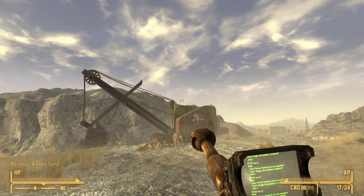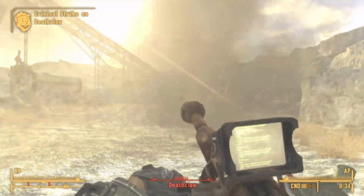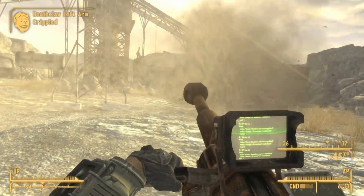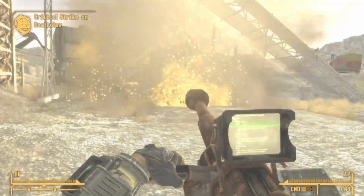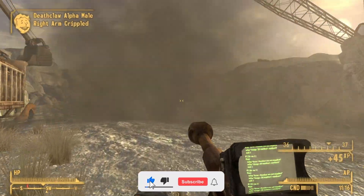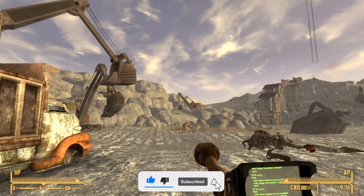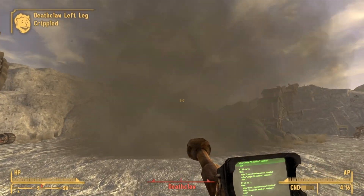The Mercy is a unique grenade machine gun in Fallout New Vegas. The standard machine gun uses 25 millimeter grenades whereas this one uses 40 millimeter grenades, which accounts for the much higher damage threshold. It is also worth mentioning that the 40 millimeter grenades weigh a lot more than the 25 millimeter grenades, therefore limiting the amount of ammo that you can hold at a time.